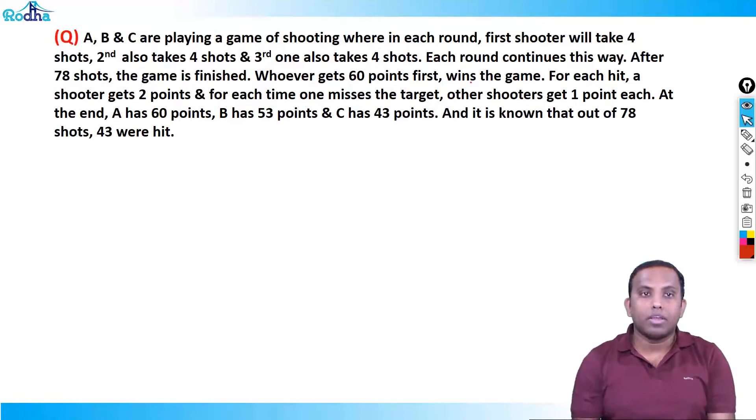So here is the question. A, B, and C are playing a game of shooting where in each round the first shooter takes four shots, the second also takes four shots, and the third also takes four shots. Each round continues this way. After 78 shots the game is finished — whoever gets 60 points first wins. For each hit a shooter gets two points, and for each miss the other shooters each get one point. At the end A has 60 points, B has 53 points, C has 43 points, and out of 78 shots 43 were hit.